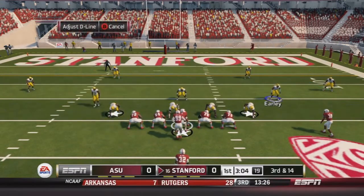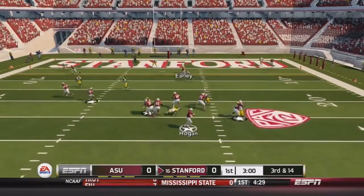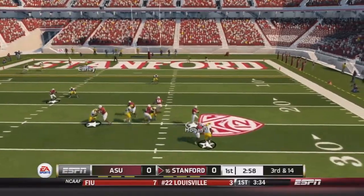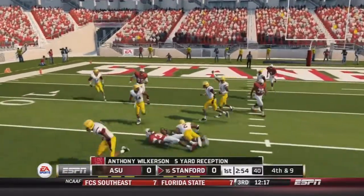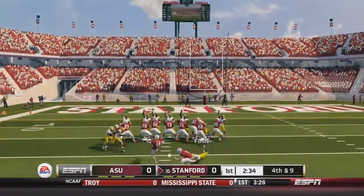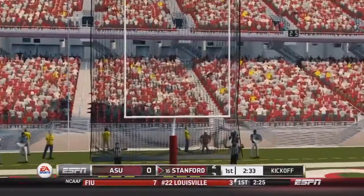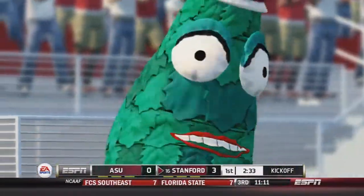They send the tight end in motion. Hogan drops back to throw — he's got time, steps up in the pocket, and throws to the left side. Wilkerson catches it short — only 5 yards, not enough for the first down. They send the field goal kicker out there and it's good. Stanford scores first and takes the 3-0 lead here in the first quarter.